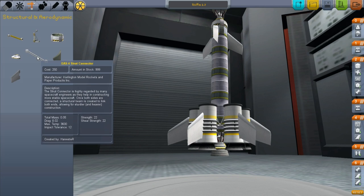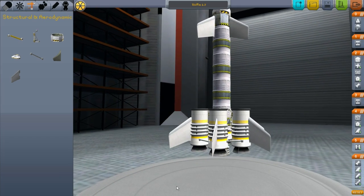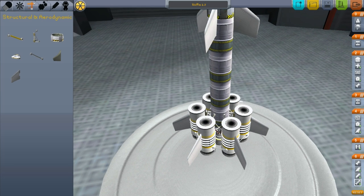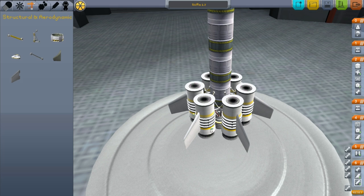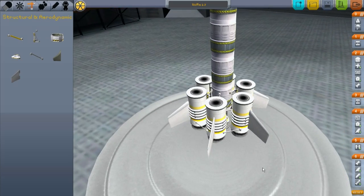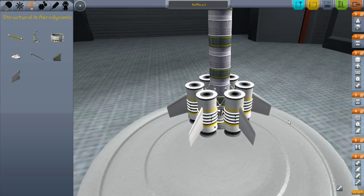So I'm going to add strut connectors between them. If I do that... that kind of messes things up — when they separate, they're going to be stuck together. Let me undo that. If I change the symmetry, maybe they'll only do it two at a time. Let me try to hit the same spot on the other side. No, that didn't work. Maybe I'll just have to do it one at a time. Okay, one at a time seems like it might be the way to go.